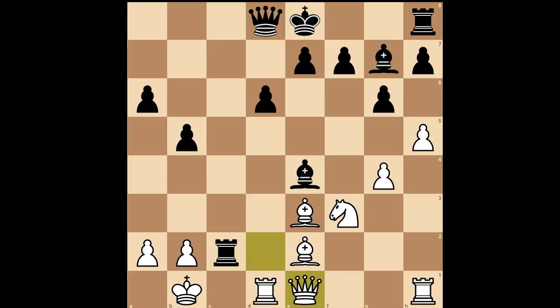Queen takes rook. If queen to e1, then rook takes on b2, check. And after king to c1, rook to c2, check again. King to b1, and there is more than one way to win. One of the ways is queen to c8, and white pieces are ready for another game.